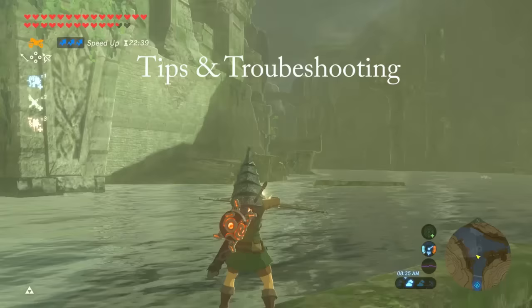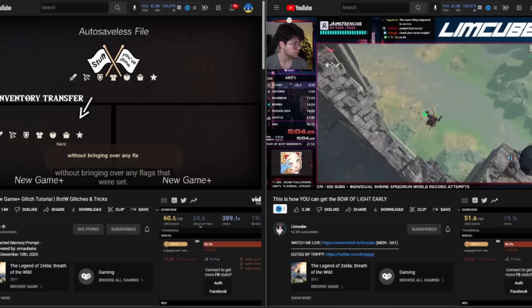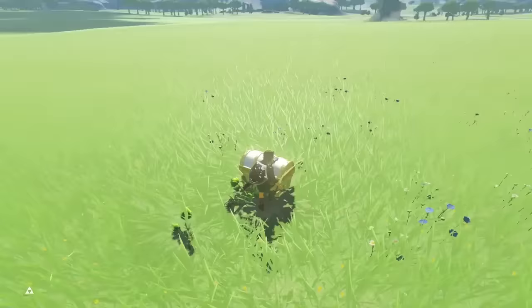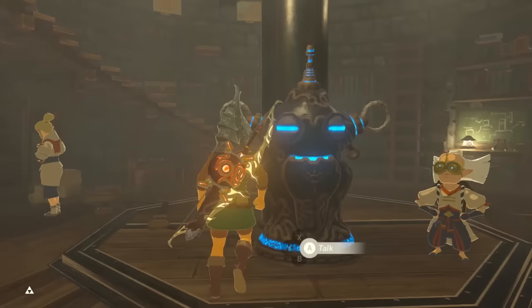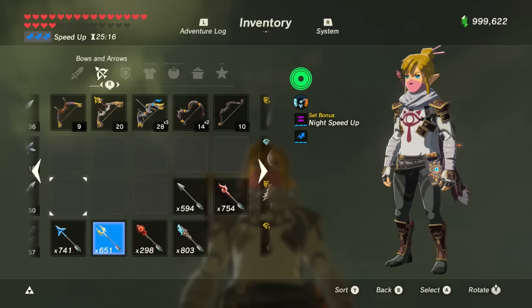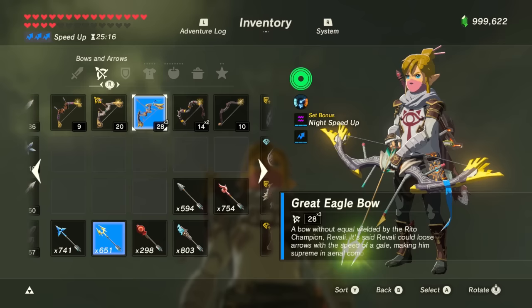Having a good long range bow will help. The two best bows are the Twilight Bow or the Bow of Light — they basically have infinite range. The Bow of Light requires a long glitch to obtain. You can get the Twilight Bow from the Zelda Smash amiibo. The next best is the Ancient Bow, which has a range of 50, and can be bought from the Akkala Tech Lab — you'll need 50 ancient springs, 10 ancient gears, and 1 giant ancient core. The next best bows have a range of 40: the Swallow Bow, Falcon Bow, Great Eagle Bow, Duplex Bow, and Phrenic Bow.